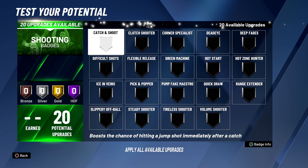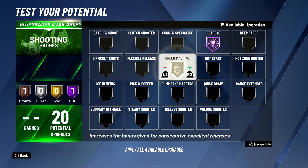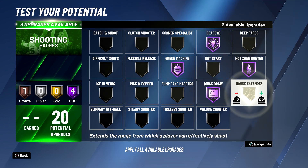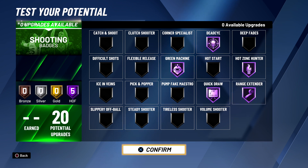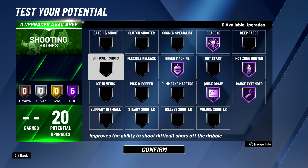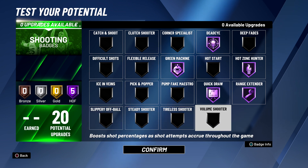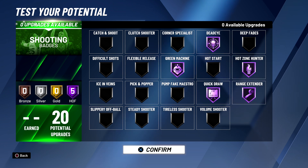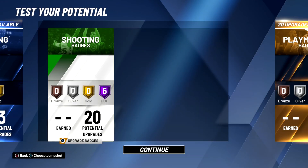I'm going to tell you all the badges you want to use. For shooting badges, the diamond ones I was talking about are: Hall of Fame Deadeye, Hall of Fame Green Machine, Hot Zone Hunter, Quick Draw, and Range Extender or Hall of Fame. These are all the badges you need. Difficult shots — it doesn't make a difference. Volume Shooter — you can use it, but only if you have extra badges. All you need is these five badges; that's literally all you need to be successful at shooting.